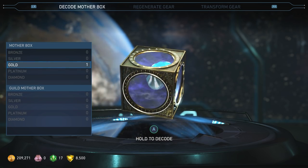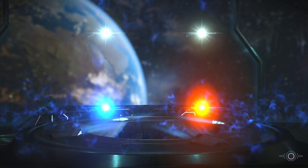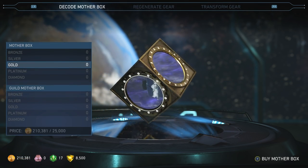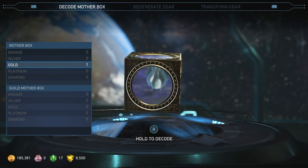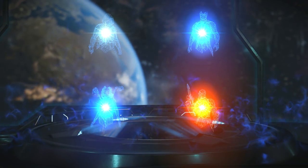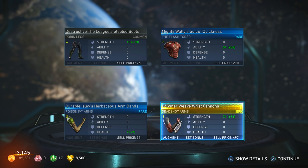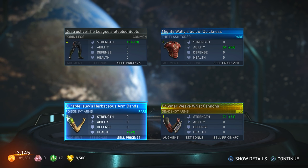Holy crap, this video is 27 minutes. We're almost done though — Aquaman arms. Every time I open one I keep getting money. It's definitely worth it getting the gold because you have a really good chance of getting epic. I got 3,100 currency — so I got a Deadshot arm that's part of a gear set.